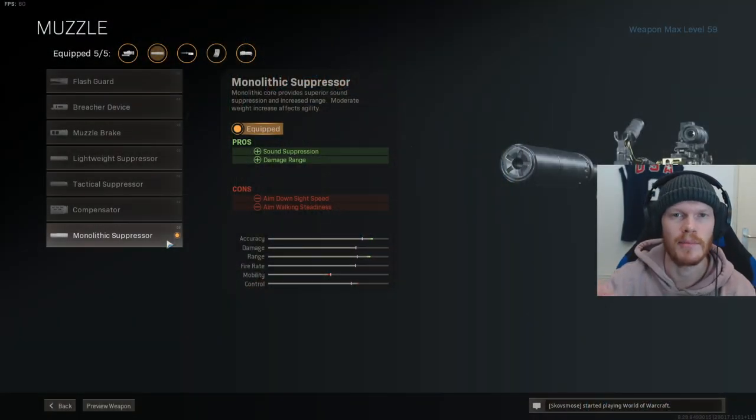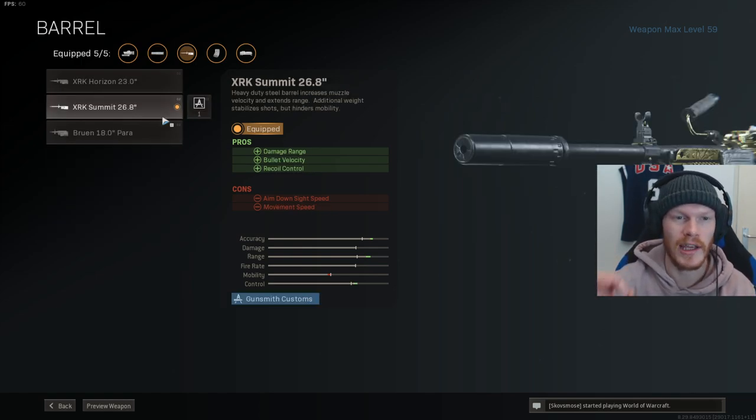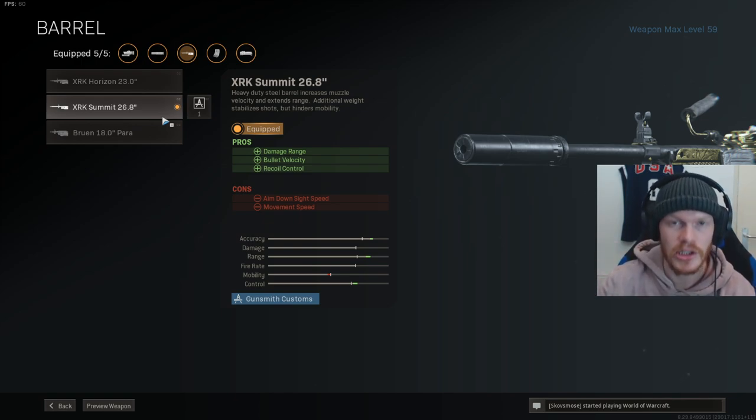The first attachment we're using is the monolithic suppressor — this is a must. This will give you damage range and sound suppression. After that, we're using the longest barrel, the XRK Summit 26.8 inch. This will give you more damage range, bullet velocity, and some recoil control.